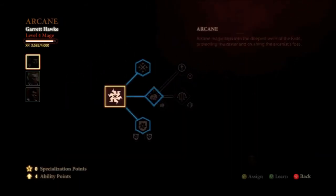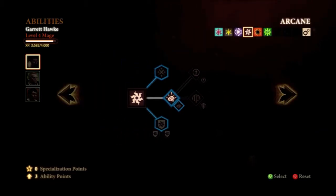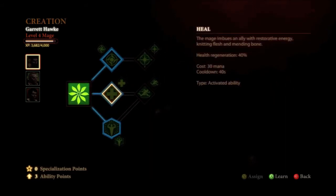At level one, we're going to presume that you don't have the Black Emporium because it's easier. Mind Blast is very useful — it's basically just like the "get the hell off of me" spell and directs all the hostile attention to someone else, and it also blows back enemies. So at level one you'll have Mind Blast. Then we'll go over to Creation and grab Heal, which of course is just your bread and butter — your normal healing spell.